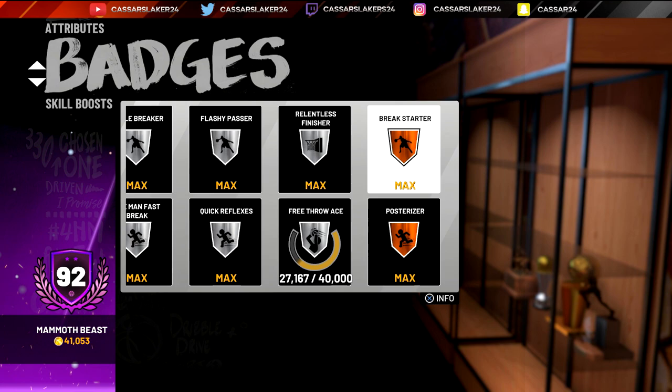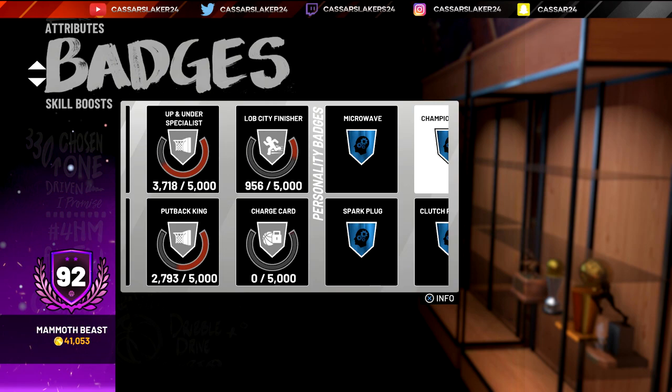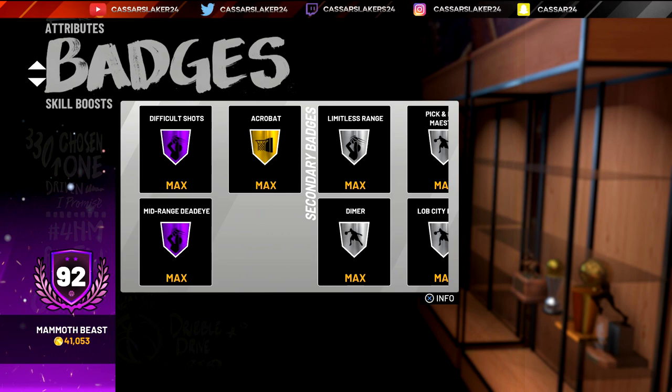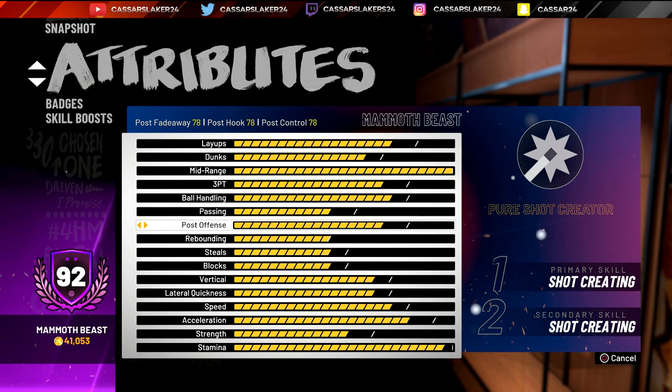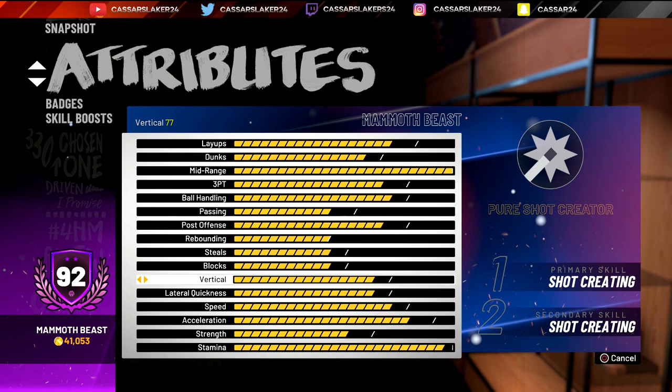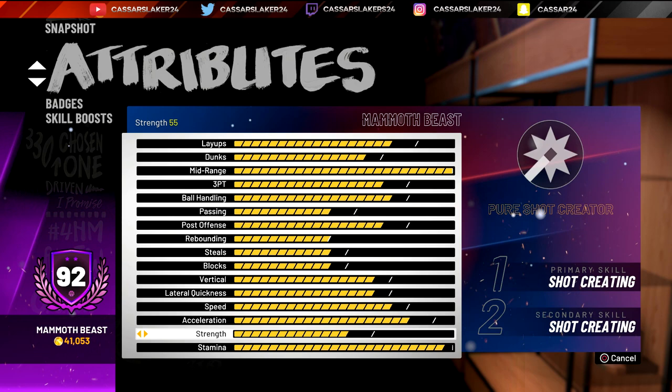I am doing a badge tutorial video on how to get every single badge in NBA 2K19 — all the shooting badges like mid-range dead eye, tireless scorer, and difficult shots, and how to get them really fast, up to Hall of Fame. I did mine in about 50 games of my career and 50 games of park, so pretty fast, but there is an even faster method.